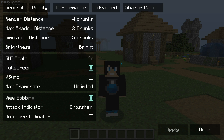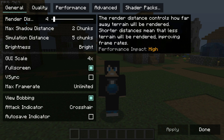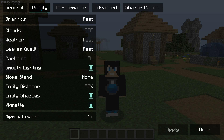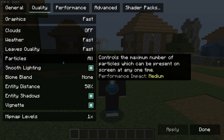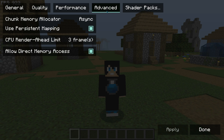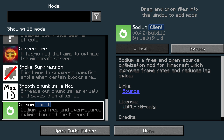Sodium also changes the video settings UI. You get a general section with basic options like render distance, max shadow distance, and GUI scale. There's also a quality section for fine-tuning, and a performance section which I've left at default since those settings work quite well — same for the advanced section. Give Sodium a go if you're on a low-end machine.